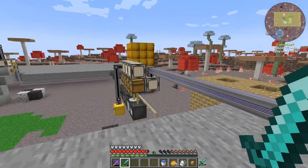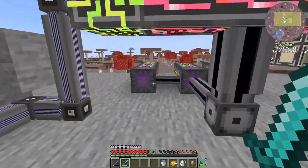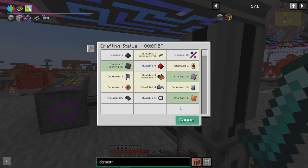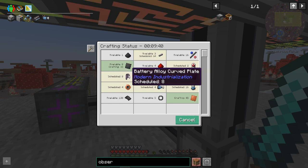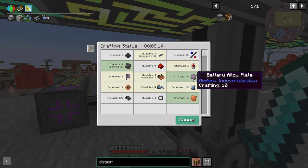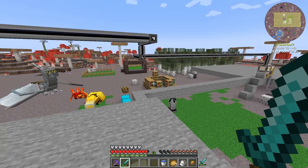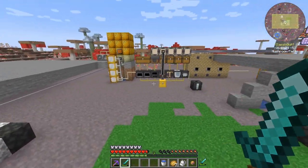We're short on paper and maybe rubber for making the assembler. Let's go for one assembler and push go. Things are gonna happen. I think it's going to take a while — the compressor. Yeah, we're running into issues where multiple things are being made in the compressor simultaneously. We need more compressors — it's time to do our first actual bit of factory improvement.